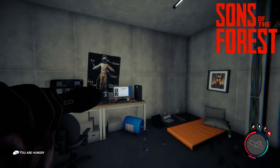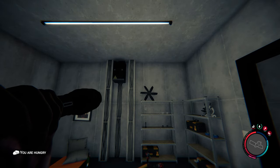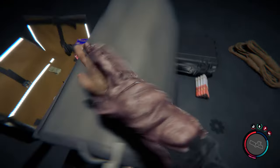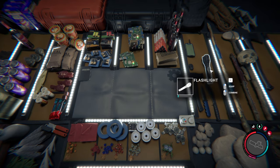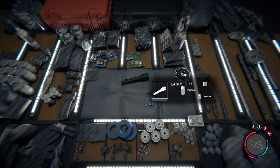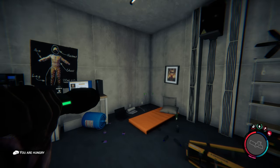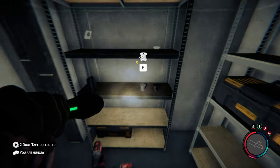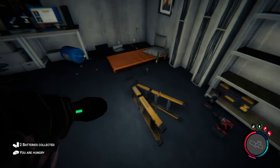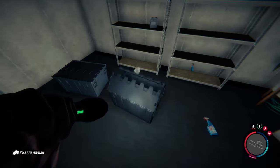Hey, how's it going? Welcome back to Sons of the Forest. In the last video, we made a tremendous amount of progress. We're currently in the little hidden stash house not too far from our original base. What we have planned for today: first we need to change out our batteries in our flashlight, but the main thing is we got the rope gun and the rebreather in the last video. So we need to check out that cave by our original base. We kind of need the rope gun to do that. I hope we find the shovel in there - that is one of the main things we are missing. There's a lot of stuff we need the shovel for. We also need the key card.